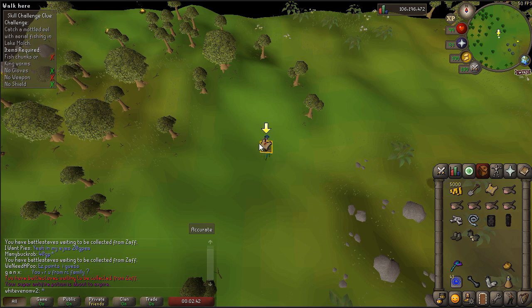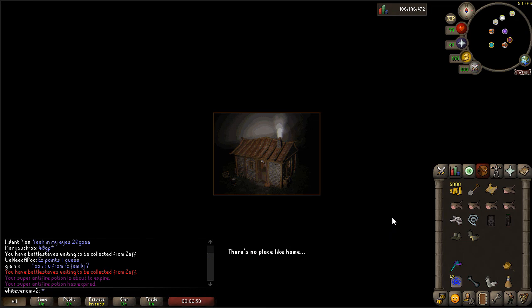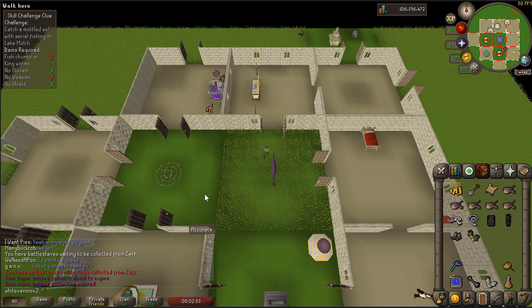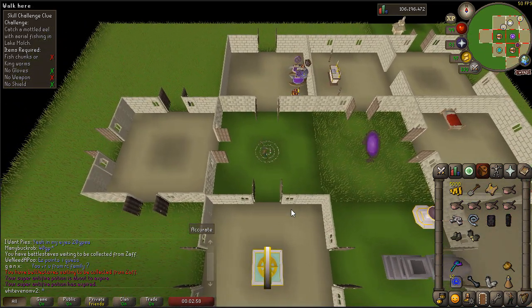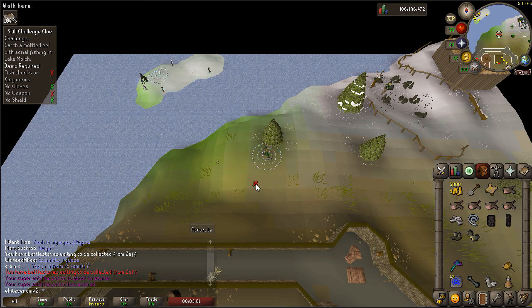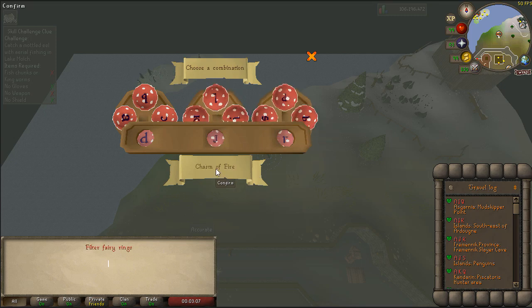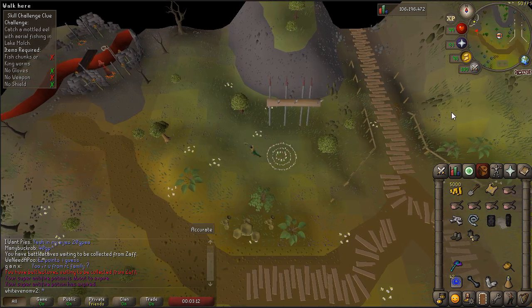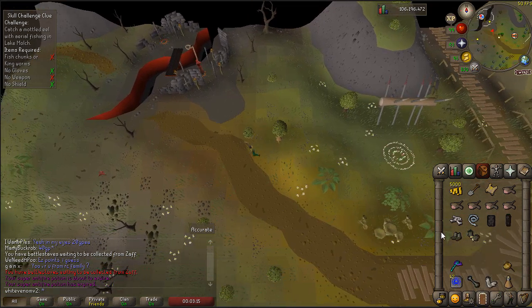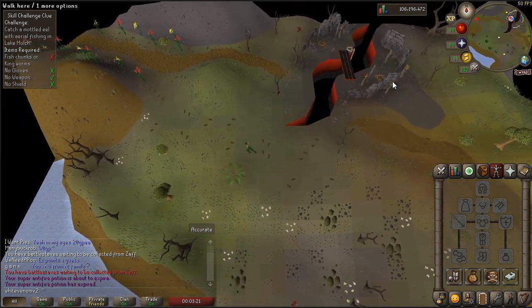This is an elite clue step with Sherlock. Let's tele to our house — oops, definitely did not mean to do that. Let's go DJR to the Chasm of Fire and run west.